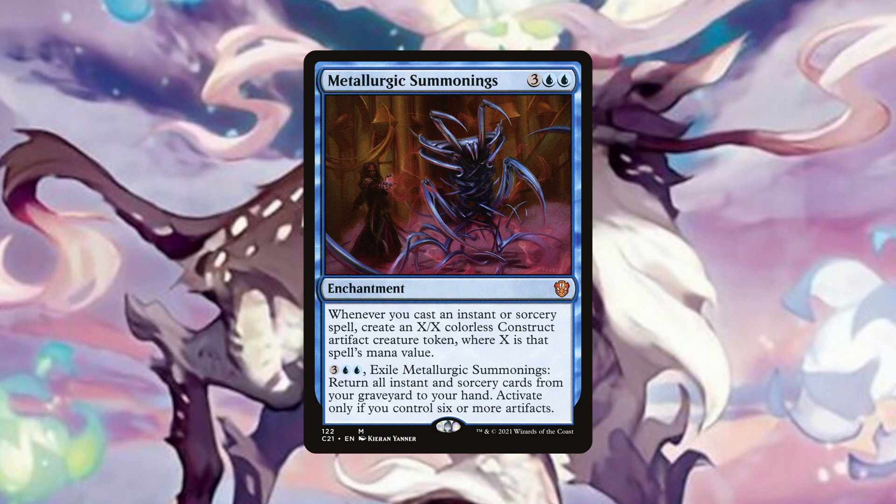Metallurgic Summonings is similar to Dika, but makes X/X artifact construct tokens instead. It also has a very relevant and useful ability to return all instants and sorceries from our graveyard to our hand as long as we have 6 or more artifacts. When our graveyard is getting full from all the spells we will be casting, it is great to be able to get them all back to hand if the game goes longer, and because we are a control deck, our plan is for the game to go longer.